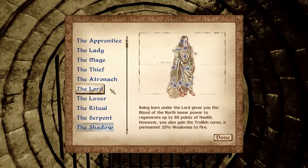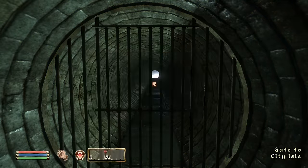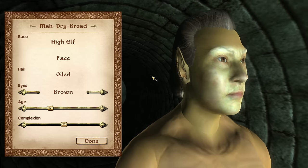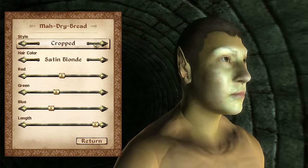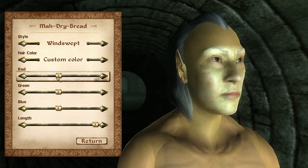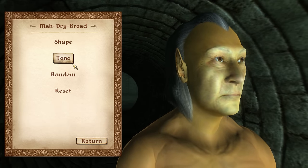Let's start with character creation. Right away I take the Mage star sign, since that gives us more magicka. For the Necromancer class, we went into custom class mode and tagged all the same skills the actual in-game Necromancers have. Specialization is magic, intelligence and willpower are our main attributes, and our major skills are athletics, blunt, alteration, conjuration, destruction, restoration, and sneak.